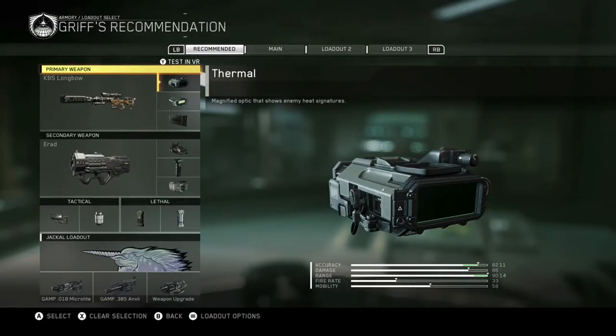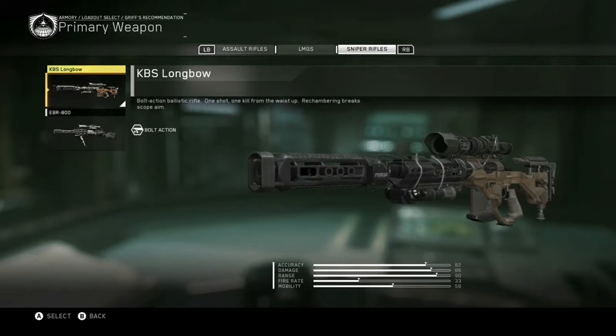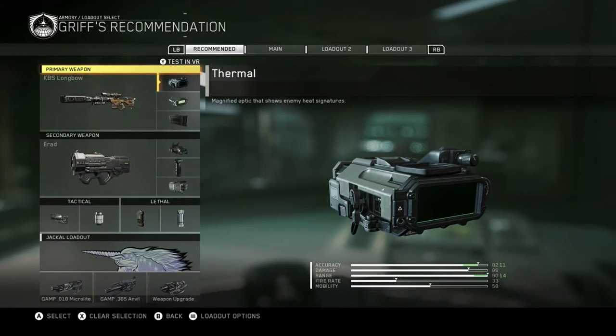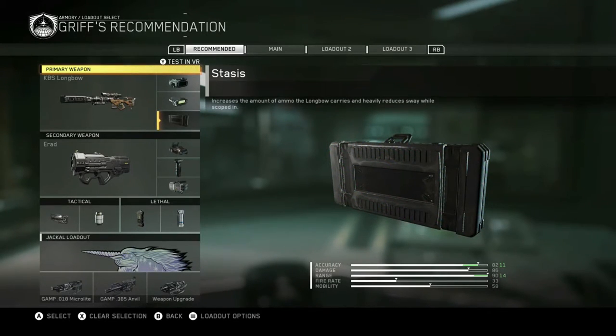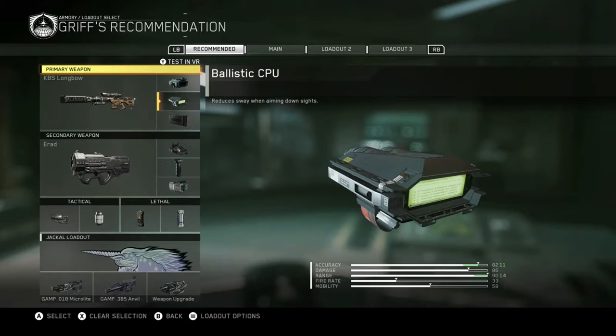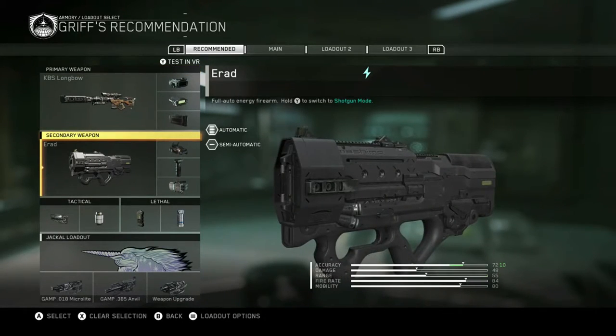For the next mission, which is where we go back to Earth, it's gonna be dark again. I recommend using a sniper — either one works but I prefer this one. We're going with thermal because it's at night. I'm using Ballistic CPU and Stasis, which basically reduces sway. Secondary I'm using the E-Rat because I'm comfortable with it.